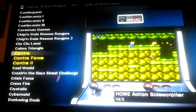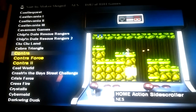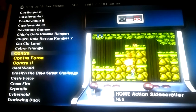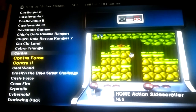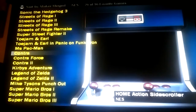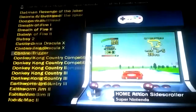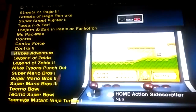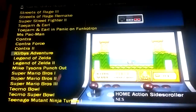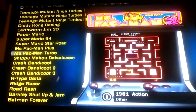You can also sort by maker, so you can go straight to the regular NES games. The beauty of this is they're all sortable however you want. Each game has a video of the gameplay right there, so if you've never heard of it before you can get an idea of what it is. Hitting the white button favorites or unfavorites a game, and hitting the black button lets you jump between all the games you've favorited.